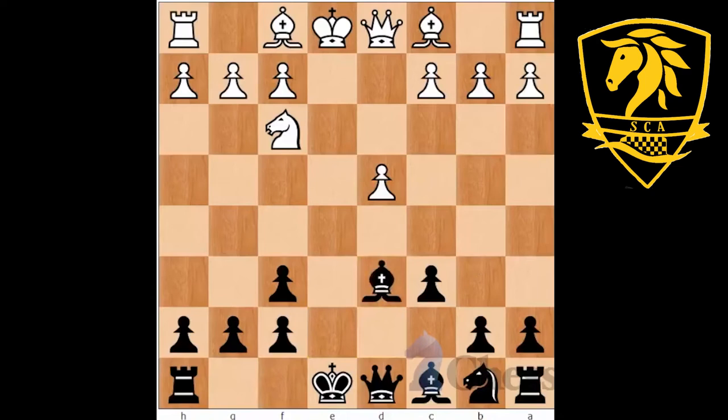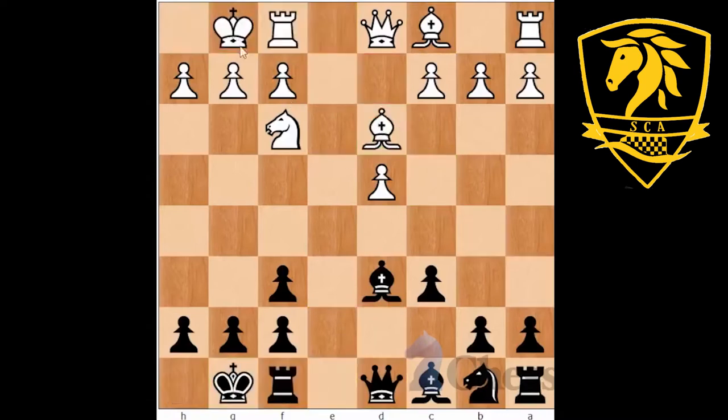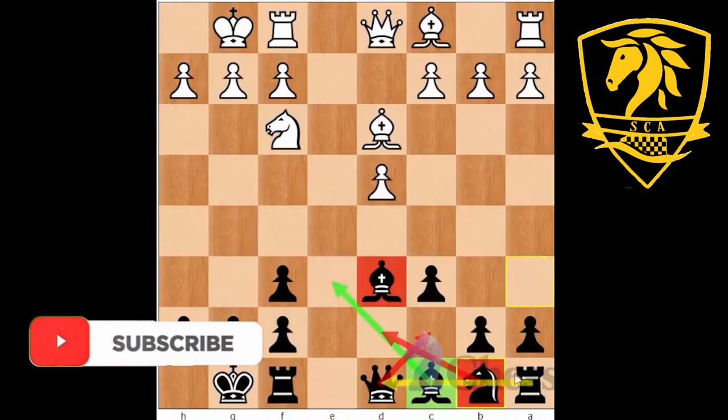Bishop D6 is very natural, getting ready to castle kingside, and there's not really a lot to memorize. We know where the pieces have to go — Bishop D3, castles, castles — and now black plays Rook E8. The order of moves doesn't really matter. The important thing is the bishop goes on D6, the bishop on C8 will almost always go to E6, the knight on B8 will go to D7, and the queen can slide over to C7 to link the rooks.